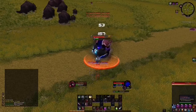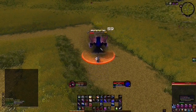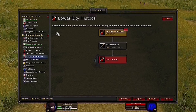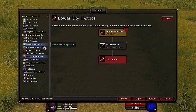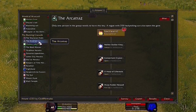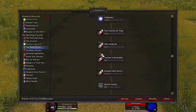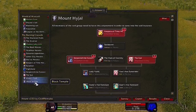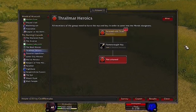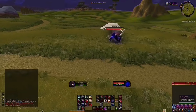I currently have 34 Spirit Shards — need 16 more to hit 50 total. With 50 shards I can get the Band of the Exorcist, an epic PvP ring I won't be replacing for the entirety of Phase 1. I'm also attuned to Shadow Labyrinth — the Attune add-on makes this very clear. I could do Black Morass at 66. My goal is to complete all my attunements.